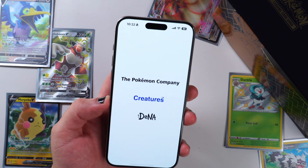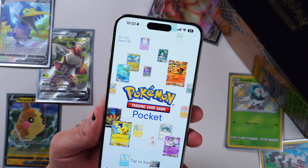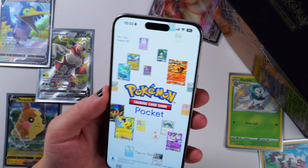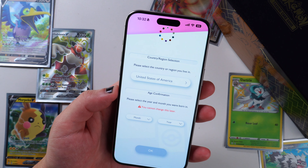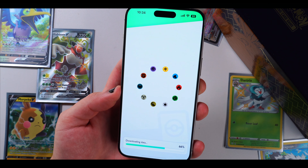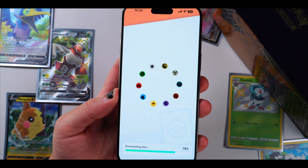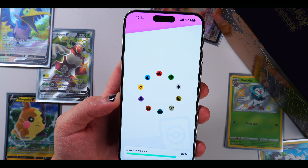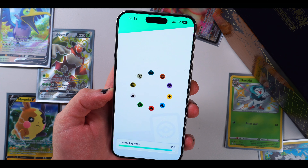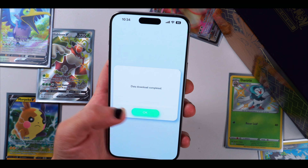This just came out officially October 30th and it's still gradually coming out to everybody. Look at that — Pokemon Trading Card Game Pocket, that looks pretty crisp. Let's sign right in. We agreed to some terms of service and now we're downloading some extra data. You can see all the symbols right there. This may vary depending on whether you're using Wi-Fi or cellular network. Download complete — launching the game!